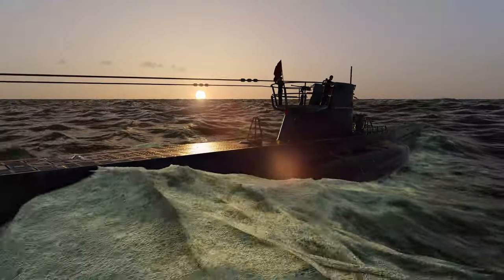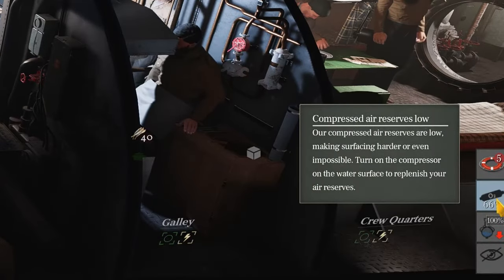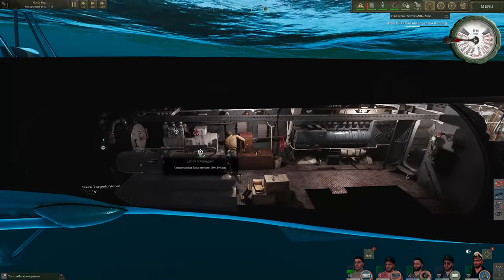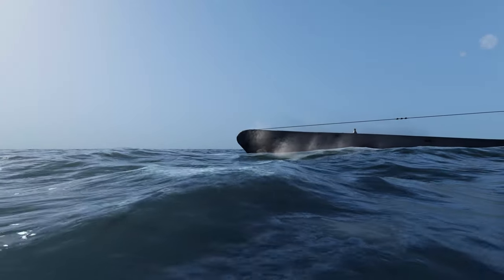Remember the compressed air we talked about earlier? We're down to 66%, which is why we turn on the diesel compressor. Always keep your compressed air at 100%. Now you know all the basics to go on your first patrol.